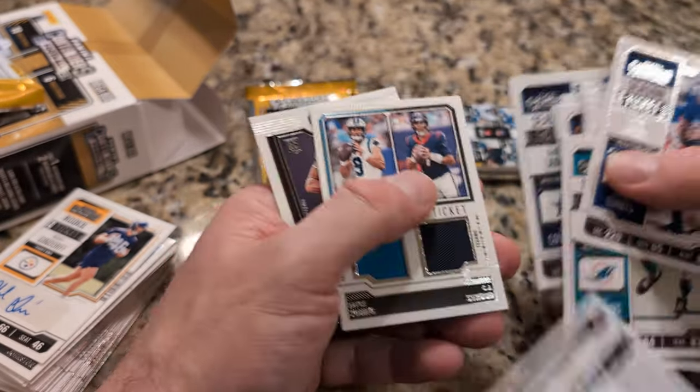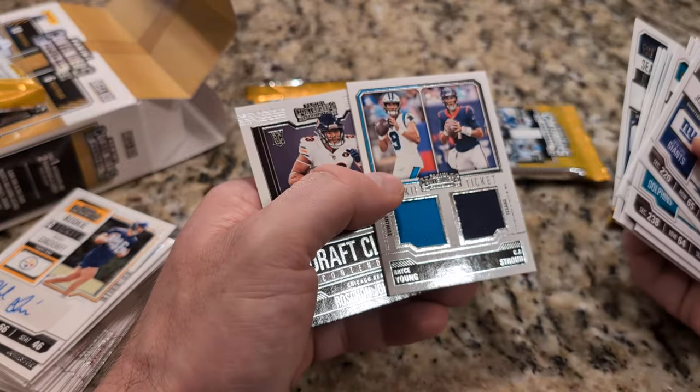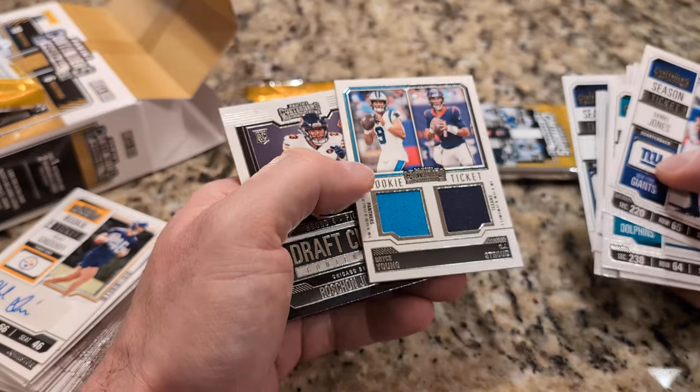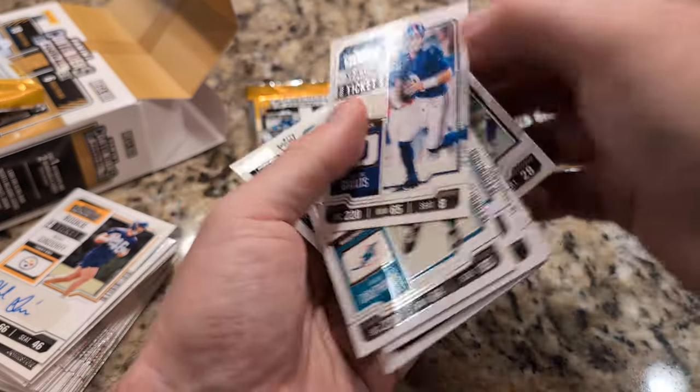Can I have it? Yeah. Whoa, it's a good two-player pack. Bryce Young and CJ Stroud. Whoa. Rookie ticket. That's actually one of the better ones to get. Both good players.